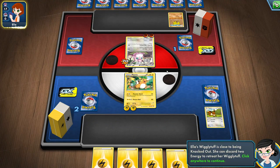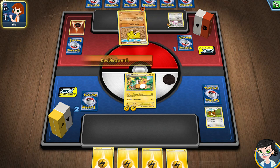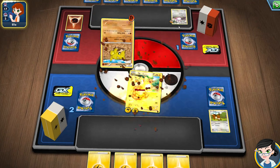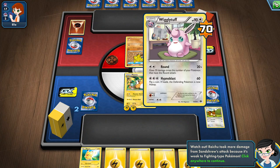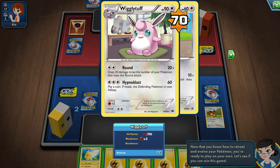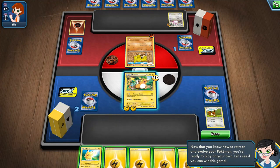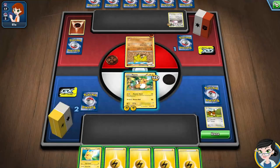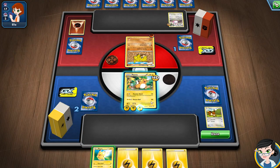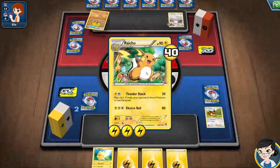What the opponent did right now is they discarded energy from Jigglypuff in order to retreat. Notice that Jigglypuff has a retreat cost — right below the weakness. I took extra damage because that Pokemon has an elemental advantage against me — the weakness. We'll give a boost and I can do my strong Electro Ball attack which kills in one hit. There we go — because I have a lot of HP, I get to select a prize card.